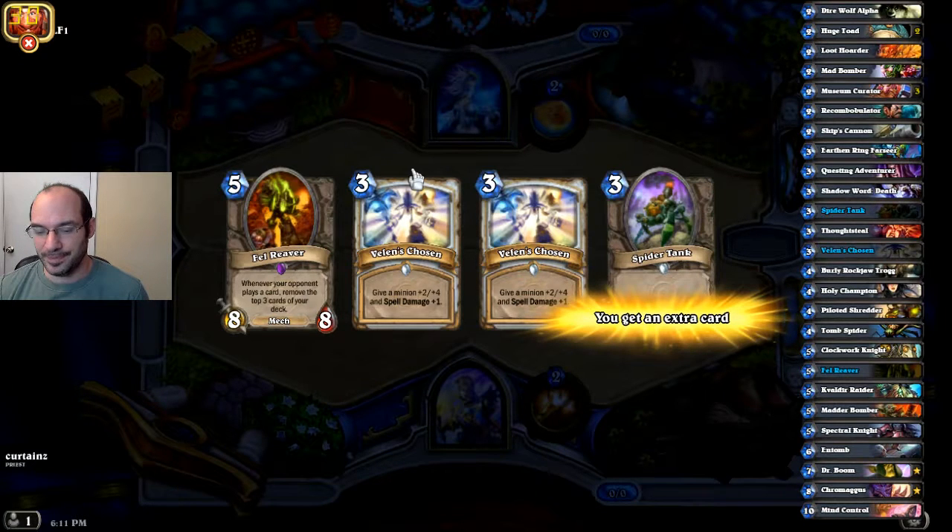Is that a good idea? Or should we just keep the Spider Tank, or should we ditch everything trying to get a two drop? In the end, I definitely don't like ditching everything. I think at least keep the three drop. And secondly, you've got to look at our deck. If you count it on the right here, we have ten two drops. Not all of them are great to play on turn two, but a lot of them are. We've got two Huge Toads, a Mad Bomber, a bunch of Museum Curators, a Recombobulator, a Ship's Cannon. We're probably going to pick one of them up.